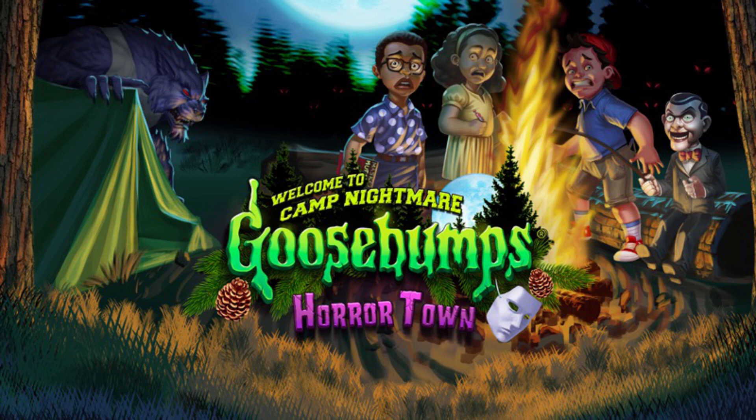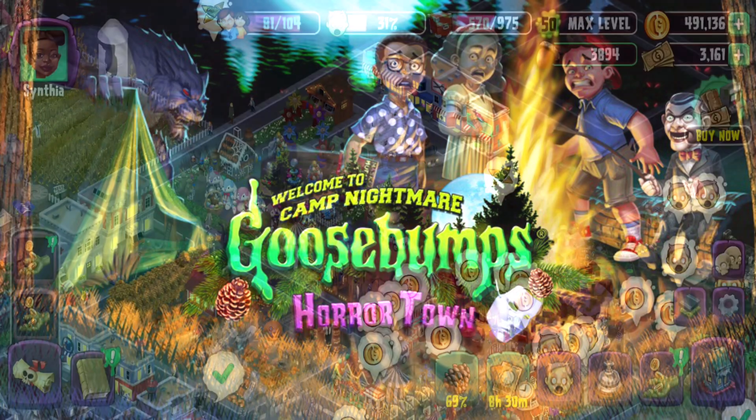Good evening, ladies and gentlemen. Welcome back to Goosebumps Horror Town. In this last part — part five — we'll be looking at the Welcome to Camp Nightmare event. Last part, we finished off the quest lines when it came to what was available, and now it's just going to be simply grinding some items, getting everything there, and seeing what ends up popping up once this is said and done.